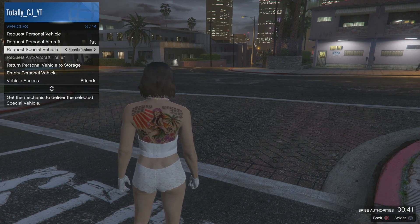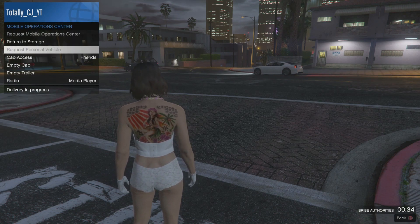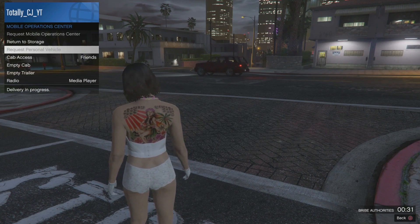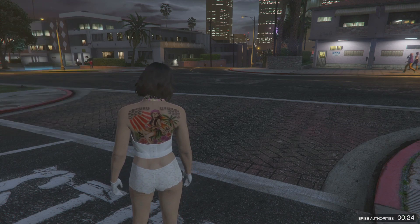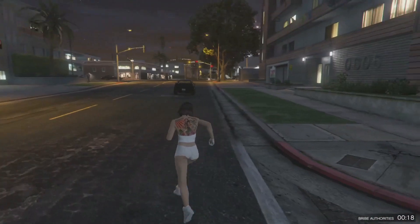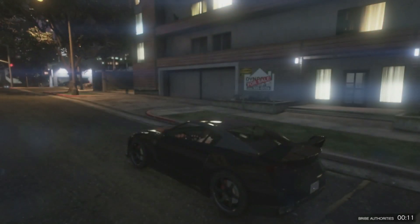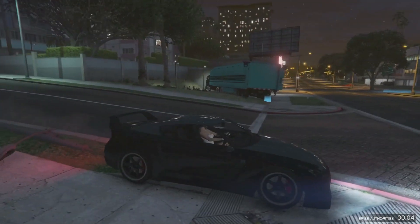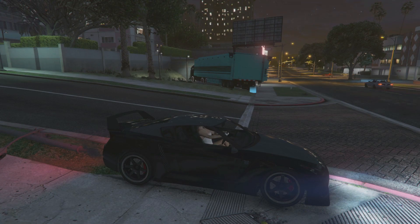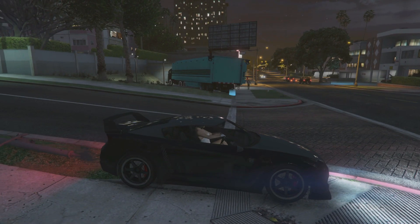Right here I'm requesting my Elegy from the back of my MLC. To rinse and repeat: if there's a car in the back of your MLC, just call another car you don't care about or call an Elegy, bring it out, and do the glitch with that. The car inside your MLC will go to wherever you call that Elegy from. Now I'm just waiting for my friend — when he gets here he's going to get into the car and press pause, and then I'm going to press right on the D-pad.